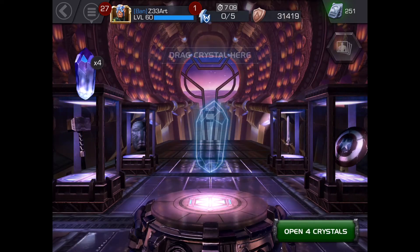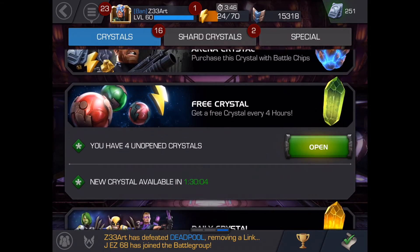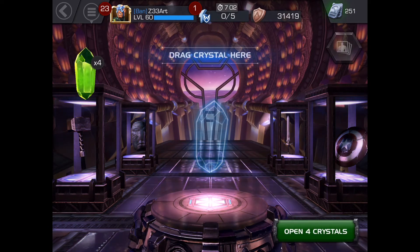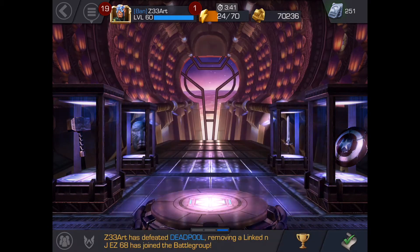Quest crystals — I get these every day obviously, so I'll just open that and get some ISO. And a free crystal, I have 4 of these. All right, some energy, gold, and some health. That's okay.